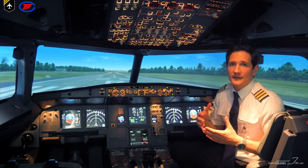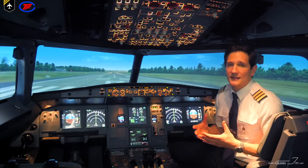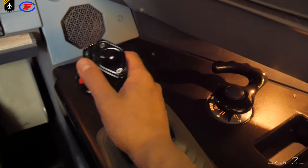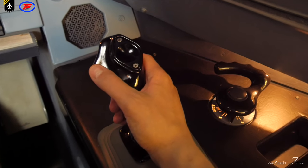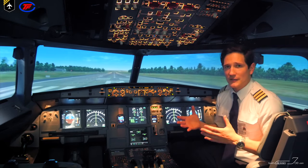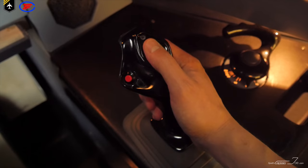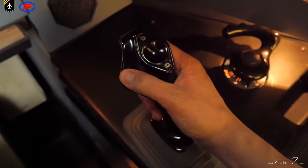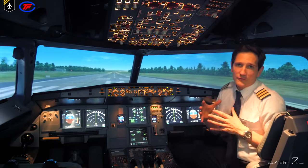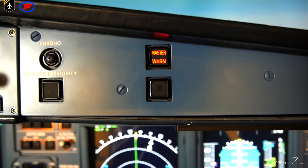If necessary, the detent can be overridden with sufficient pressure to unlock the side stick, which will also disconnect the autopilot. But I wouldn't recommend that because you would immediately get the plane into an excessive roll or pitch rate. The normal method is to disconnect the autopilot by pressing the autopilot disconnect push-button, and you will get a confirmation that the autopilot is disconnected by a triple cavalry sound.